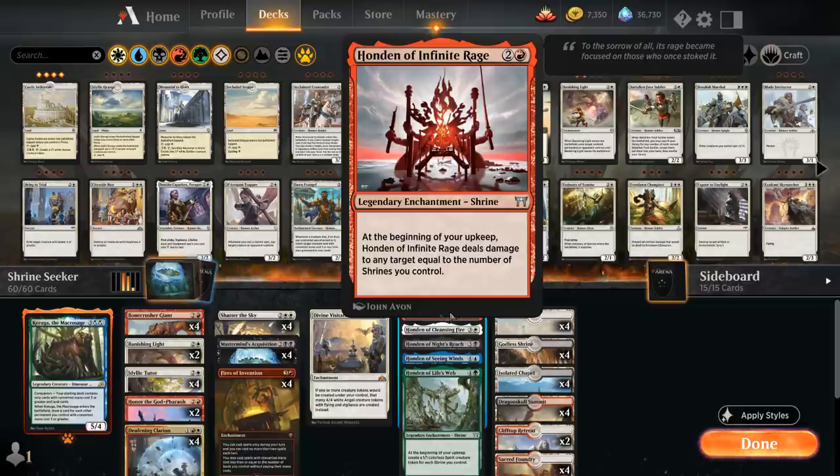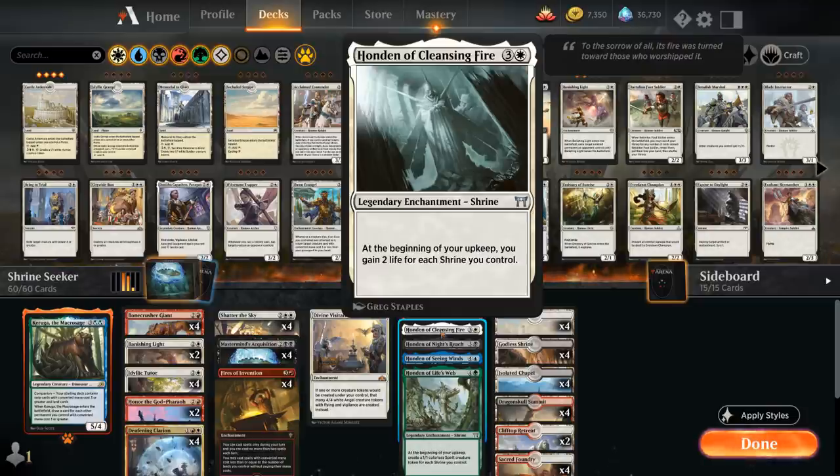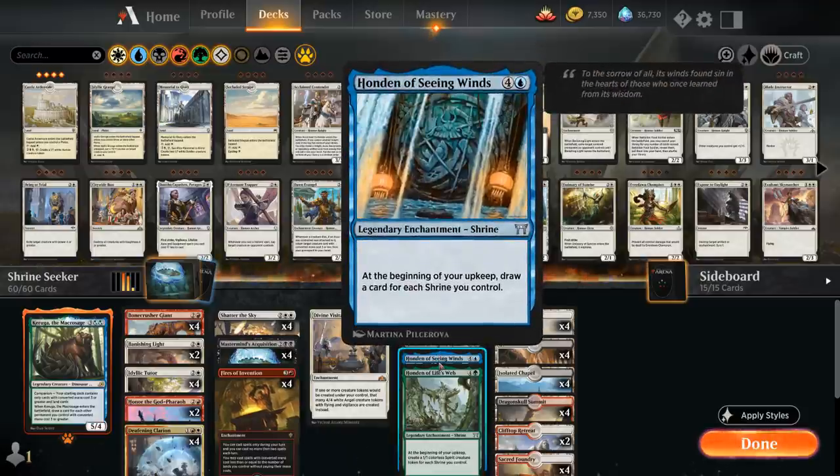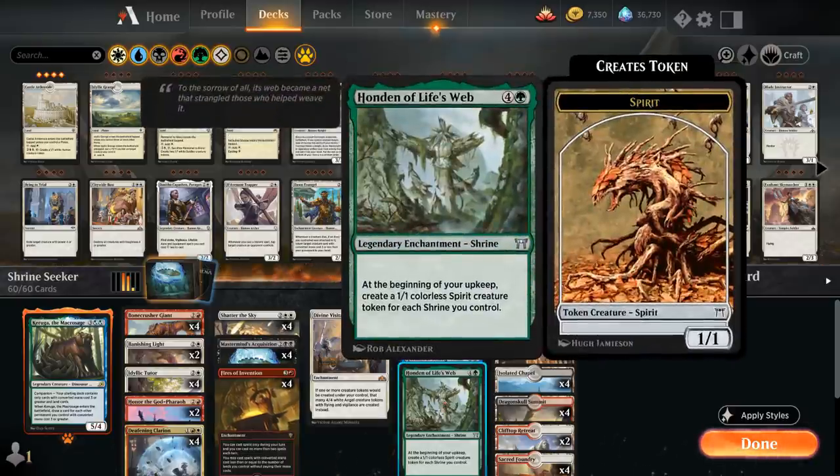We've got Honden of Infinite Rage, which at the beginning of our upkeep deals damage to any targets equal to the number of shrines we control. Honden of Cleansing Fire gains two life for each shrine. Honden of Night's Reach makes the opponent discard a card for each shrine we control. Honden of Seeing Winds draws a card for each shrine we control. And Honden of Life's Web makes a 1/1 colorless spirit creature token for each shrine we control.